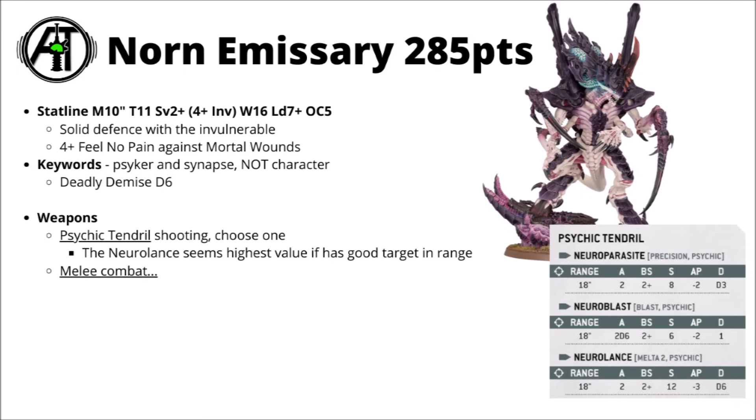Damage-wise, the Norn Emissary is more focused on durability than damage. For its shooting attack, it gets a fairly flexible Psychic Tendril shot — you choose between Neuroparasite, a precision sniping attack at Strength 8 and Damage D3; Neuroblast, a 2D6 shot attack with Strength 6, AP-2 and Damage 1, quite good at clearing hordes; or the Neurolance — two shots hitting on a 2+, Strength 12, AP-3 and Damage D6, with Melta 2 if within 9 inches. That one gives the most bang for your bug if you can get a target in range. Do bear in mind all of these have the Psychic keyword, which can be a negative as some things get feel-no-pain type saves against Psychic attacks.